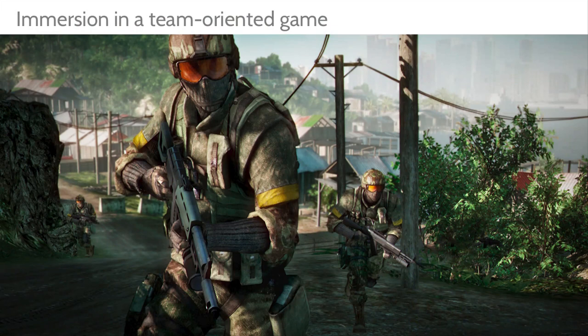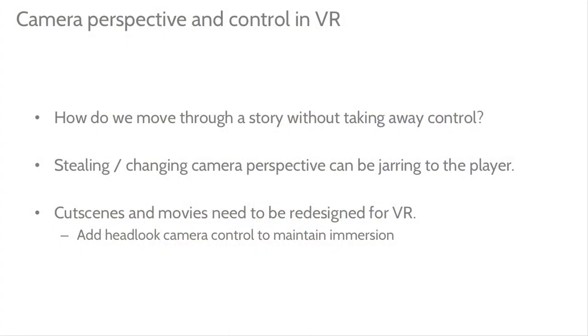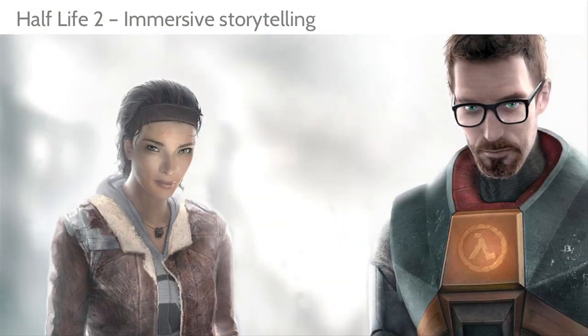You can do a lot with the world. Imagine a squad-based game where you control first person, look behind you, see where your squad is. Even more interesting is storytelling — how do you move the player through a story without taking away control? In VR, if you take away control it can be jarring. If you're running through a field and a cutscene starts with the camera pulling back, you're suddenly flying over a vista. Storytelling really does need to be designed from the ground up.